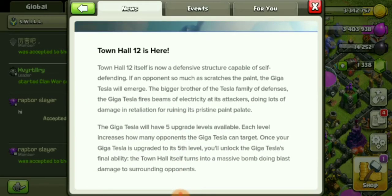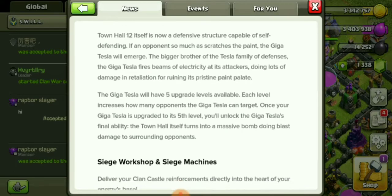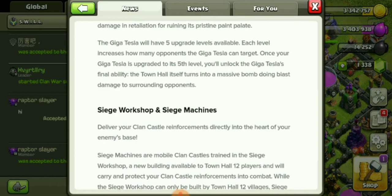Town Hall 12 itself is now a defensive structure capable of self-defending. If an opponent so much as scratches the paint, the Giga Tesla will emerge — the bigger brother of the Tesla family of defenses. The Giga Tesla fires beams of electricity at its attackers, doing lots of damage in retaliation for ruining its pristine paint job.